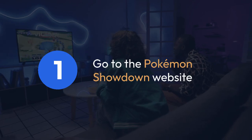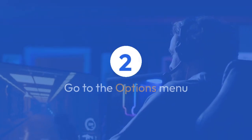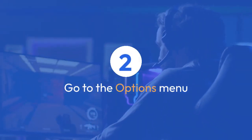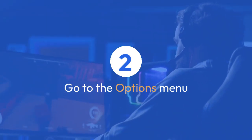First, you need to be on the Pokemon Showdown website. Then, go to the Options menu. You'll usually find it in the top right corner of the screen. It might look like a gear icon.